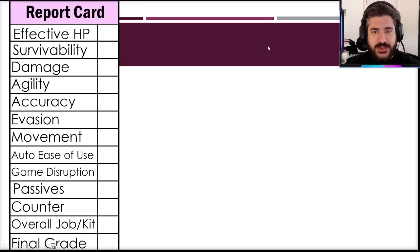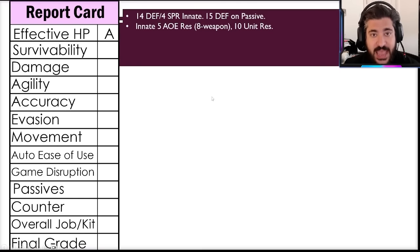Getting to the report card: this is tough to grade because we're grading her versus other tanks and versus other characters in general, but I'll try to contextualize. The effective HP is an A here. She's not the bulkiest tank effective-HP-wise in the game, but she does have 14 defense innately, and for spirit innately she gets 15 defense on her main passive — so think of her defense as about 29 minimum.